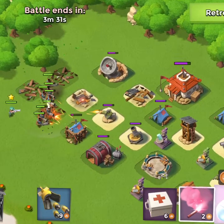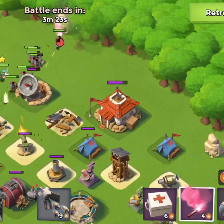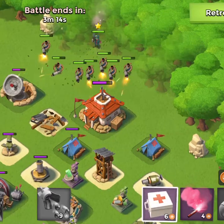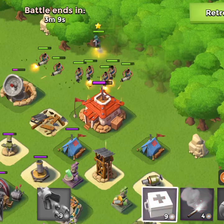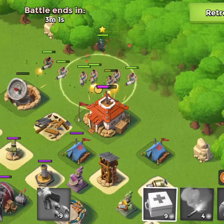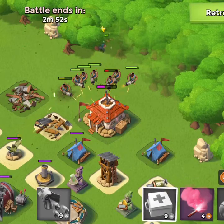We're incognito as a new player in this one having played for so long, and that's what's really fun about it. We take out some defenses — that's all we really need, because there's nothing else that can stop us. The sniper tower and mortar can hit us but can't do enough damage before the end of this thing. We get into position and that's going to be all she wrote — we sit here and let our guys wear down this headquarters.